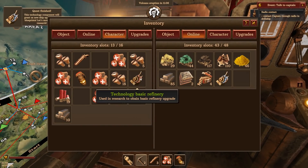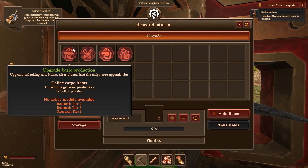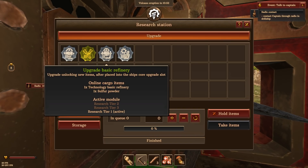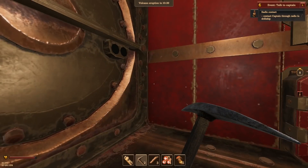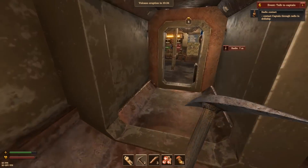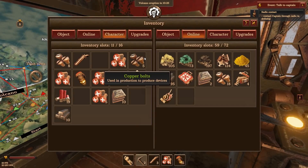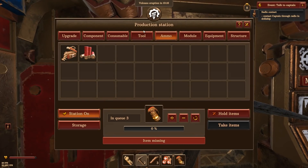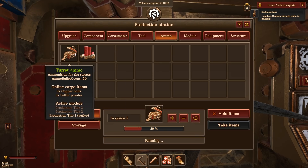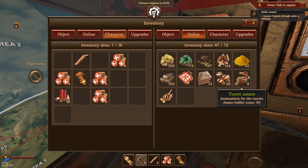Let's drop it off here. So technology component — okay, let's move on to the research station. So we can do basic production, basic research, basic refinery. Let's do production first. Let's turn this on. I should have my basic production. So what we want to do is ammo — copper bolts. I've got like a billion of those. We might as well make some more, because each one of these holds like 50 bullets. So I'm not too worried about running out of ammo anytime soon. Yeah, I've got loads.